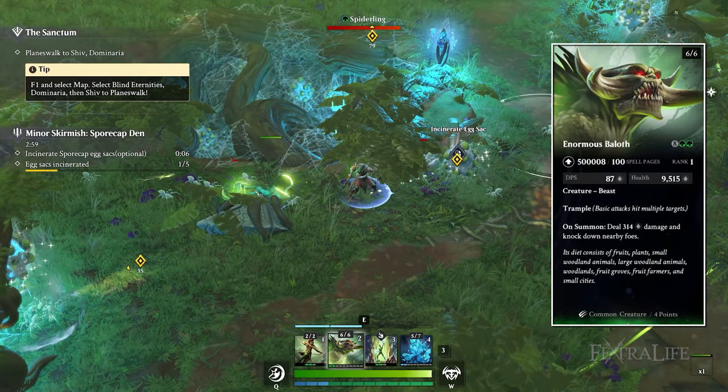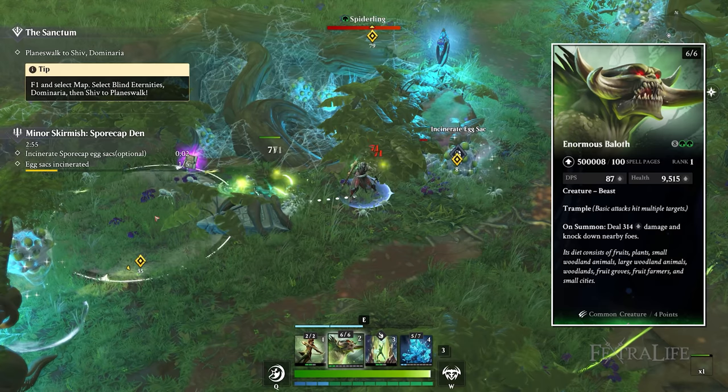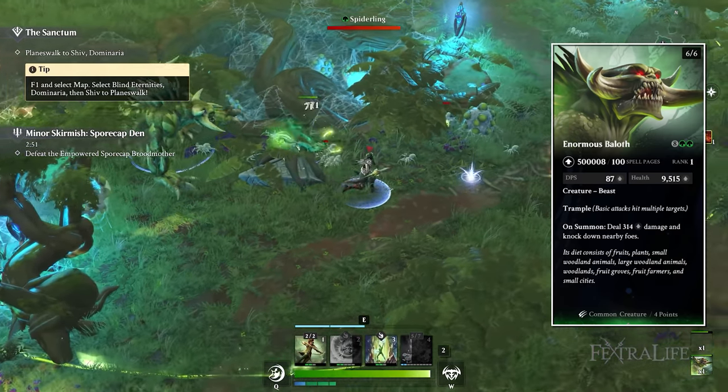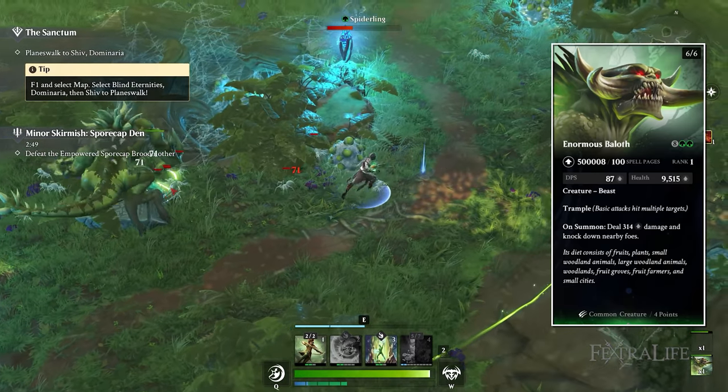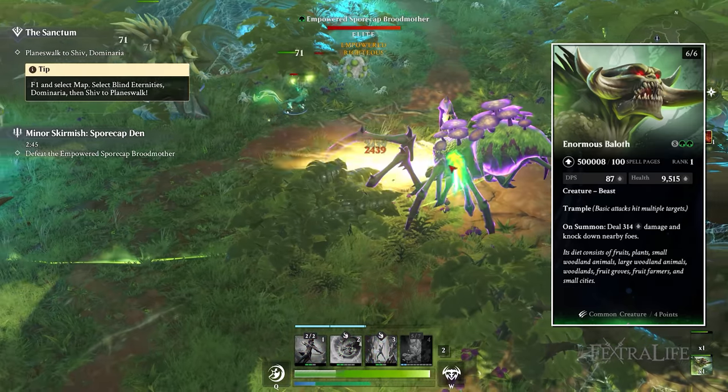Enormous Baloth is a 10-mana creature — a 6-6 with trample, meaning its basic attacks hit multiple targets. When you summon it, it deals damage and knocks down foes, so you want to wait and throw it into a group of enemies. It doesn't deal a ton of damage but it will shake things up a bit.